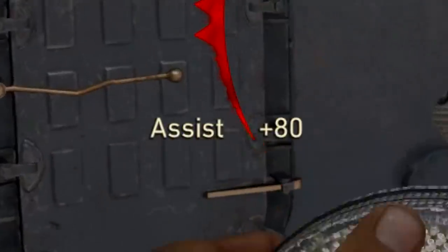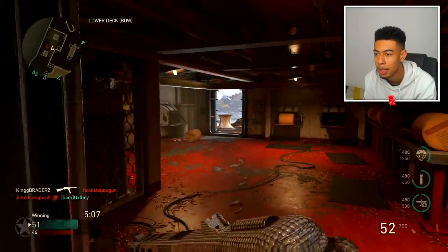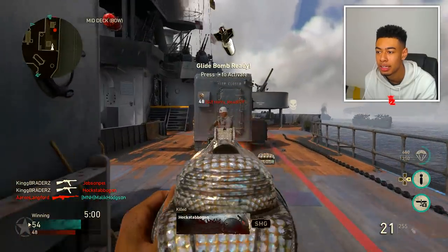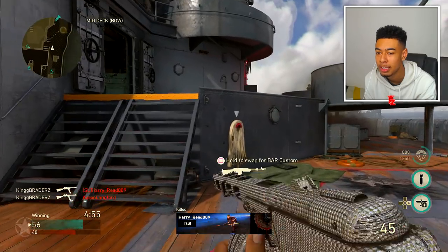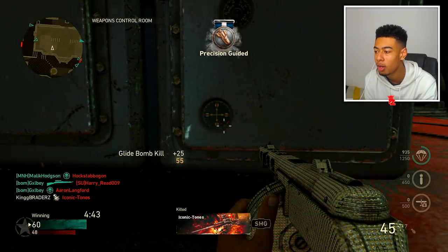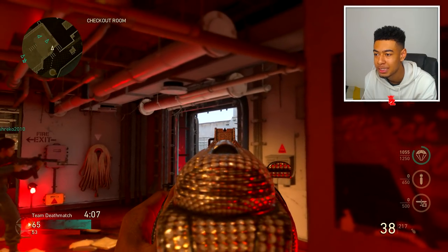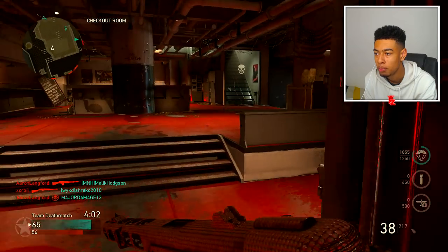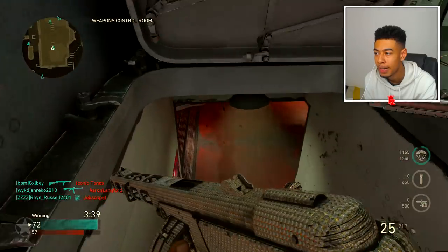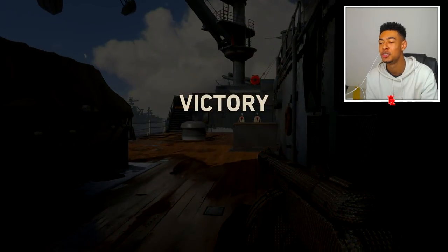He's one shot - there we go, this is what I'm talking about boys! Whoa, someone's got to come through here. I'll push out and wrap around. There's one - bro, that lag is disgusting, that's actually disgusting. Alright, we made them switch bombs, which is good. Let's get the UAV in. I'm going to put this glide bomb in as well. One kill off paratroopers - if we die right now I'm going to be so mad. One kill left, let's close this out.